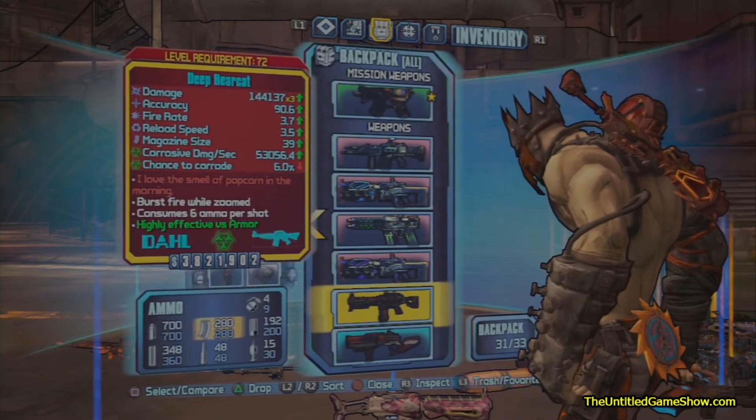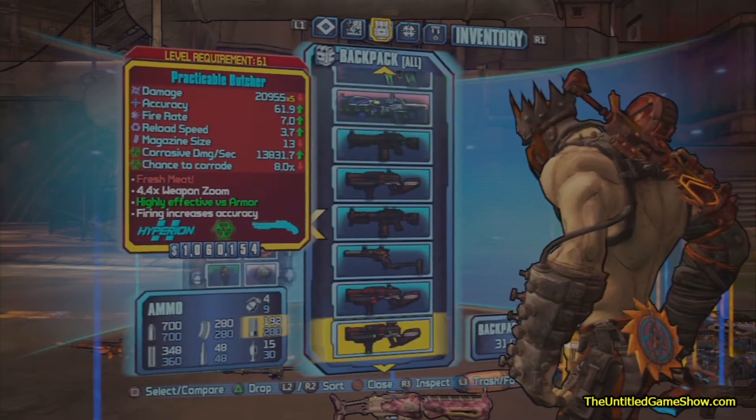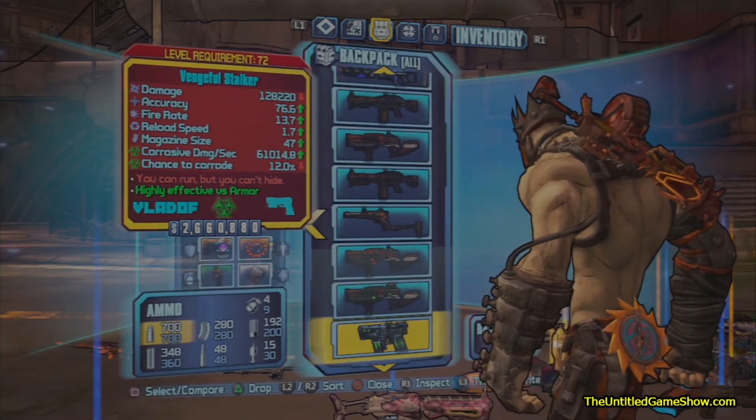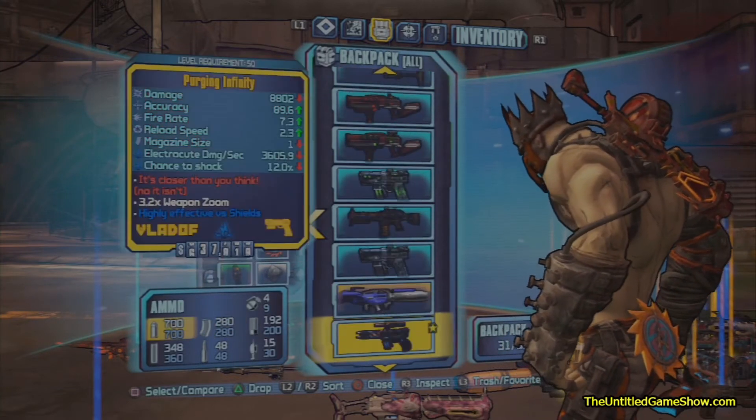This is level 72 stuff. If you guys don't have them, I'll try to give away as much as I possibly can. But every single day I'm going to pick one gun, go over the stats of the gun, and let you know all about it as much as I can. I can't guarantee that everybody who wants stuff will get stuff, but just showing you guys some of the stuff.